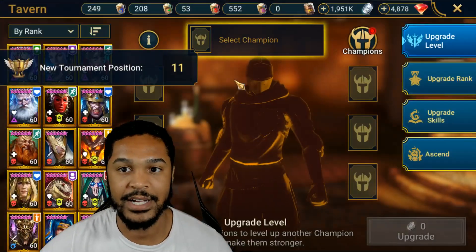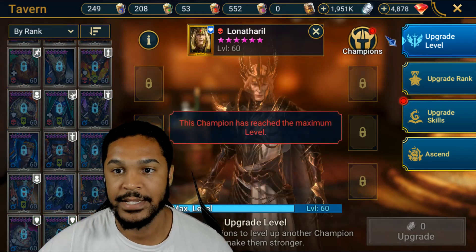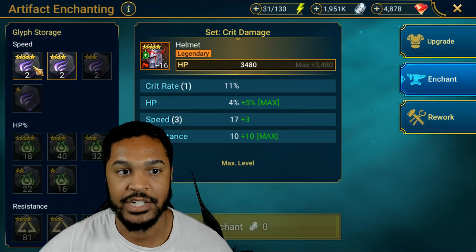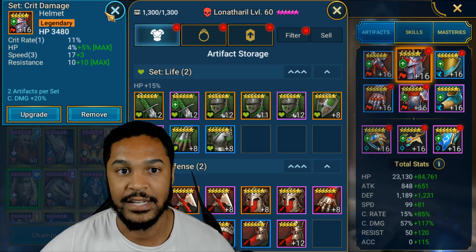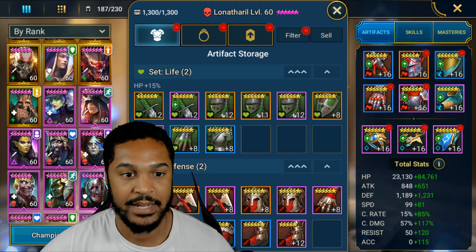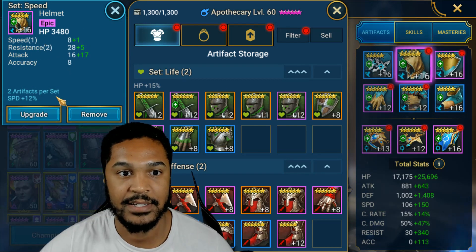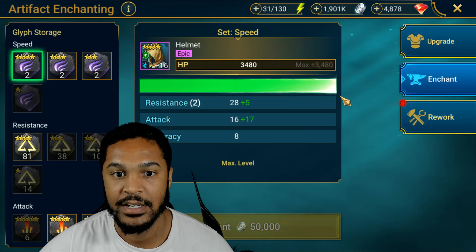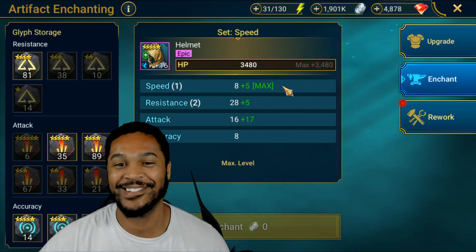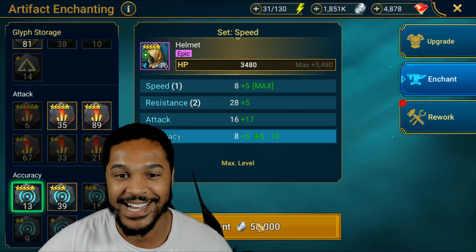Let's get back to this. We've got 1.9 million in silver and we're gonna try to upgrade some champions. A lot of my gear is now six-star so it's a bit of a challenge since I don't have many six-star glyphs left — I ended up using them all. Let me find my speed champions since I definitely want to use glyphs on them. This one's maxed, this one's not maxed yet — let's use one. Whoa, wait, that's not supposed to happen like that, but we'll take it!